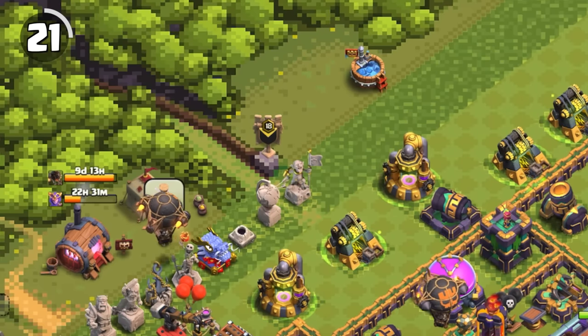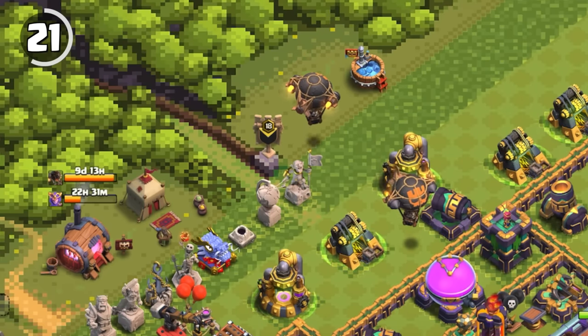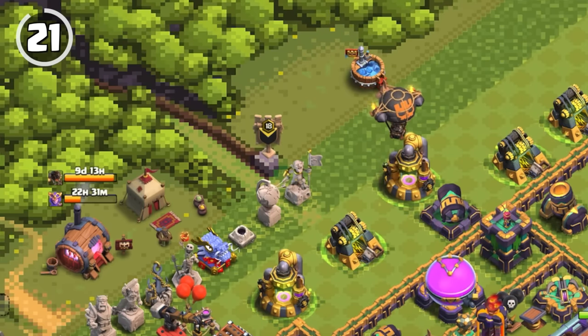Super Troops that are part of a special event make a stop at the Super Ice Bath first before going to your camp.